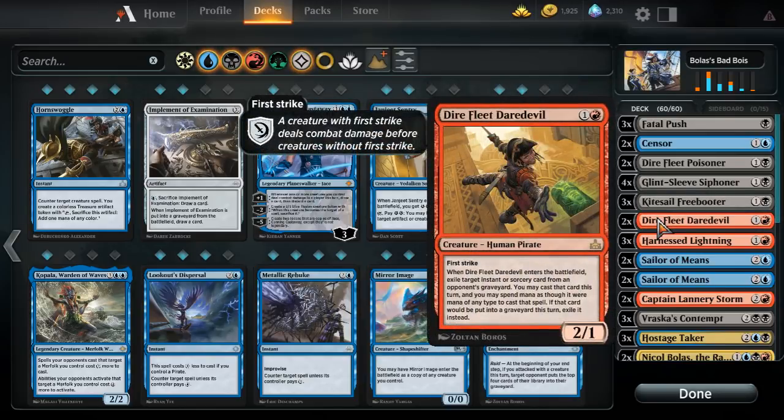The Dire Fleet Daredevil is a cool card — it's a Slapcaster Mage, as some people call it, though it doesn't have Flash. You get to cast something from your opponent's graveyard. The problem is there just aren't always cards your opponents are playing that you want to cast. The fact that it has First Strike is good — it can deal with the pesky knights, and since it's not black or white, the knights won't get buffed. It's a fine card, it just doesn't get all the value I would love, which is why it's only two.